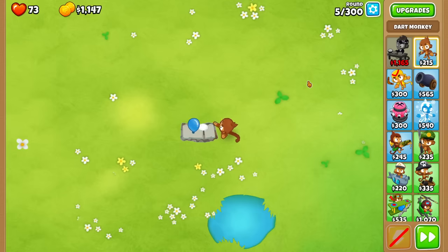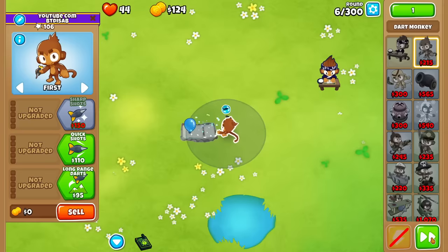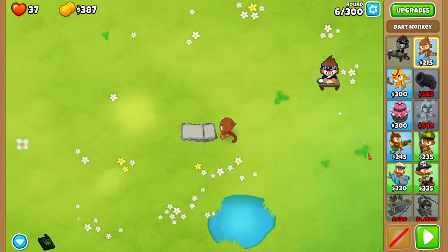So how many lives do we fall to after just 3 rounds? Looks like about 40 or so. And then after this round, since I can't buy anything, down to 37. Probably could use Ben's ability at some point, but whatever.